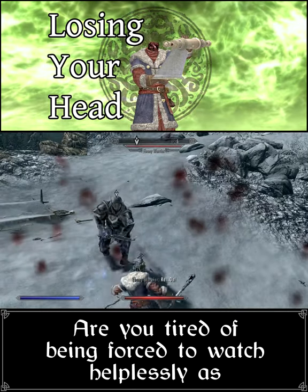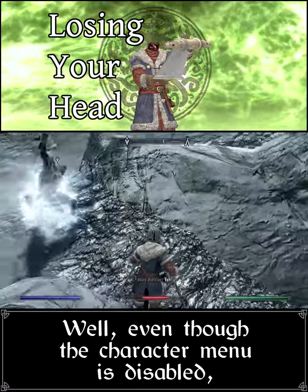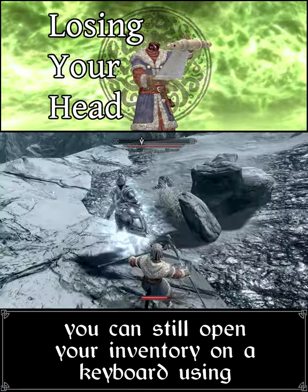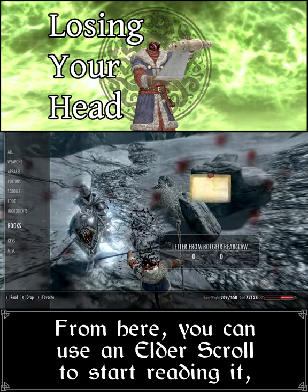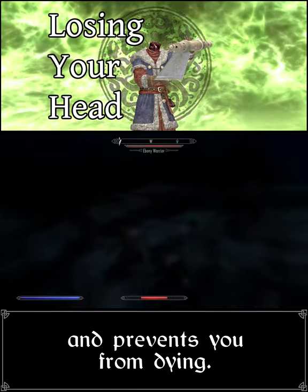Are you tired of being forced to watch helplessly as an enemy locks you into a kill move? Even though the character menu is disabled, you can still open your inventory on a keyboard using the inventory hotkey, which is I by default. From here, you can use an Elder Scroll to start reading it, which cancels the kill move animation and prevents you from dying.